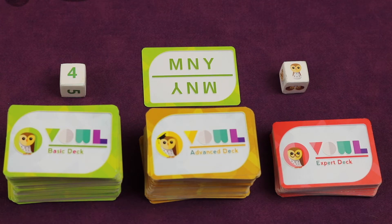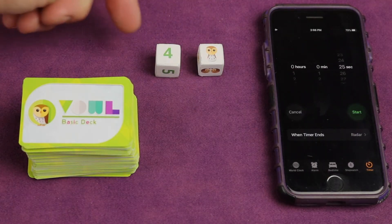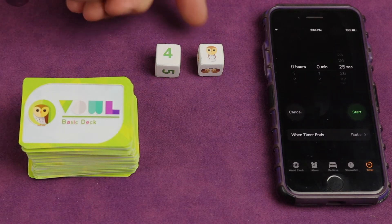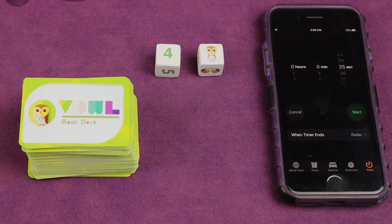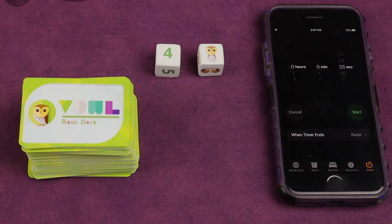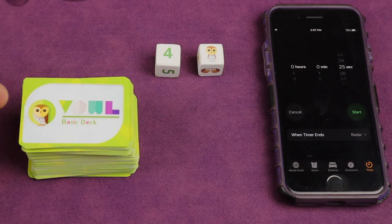The game has different types of cards: basic, advanced, and expert. On your turn you're going to roll two dice — it tells you how many vowel cards to take from the basic deck and the game mode. One mode means solo, playing on your own. In the basic game you have a 25-second sand timer. At the beginning of your turn you draw the indicated number of cards — in this case four — and place them face down in a stack in front of you without looking at them.